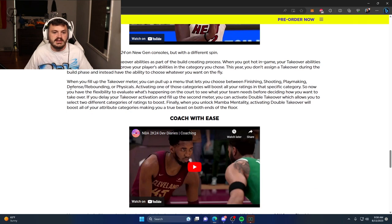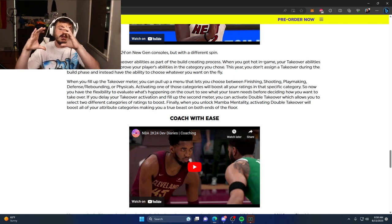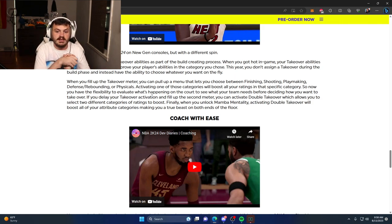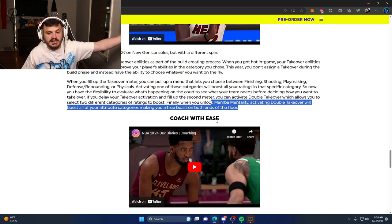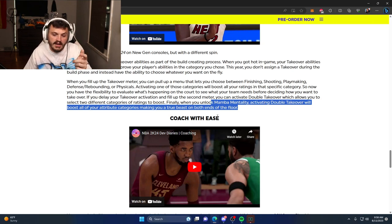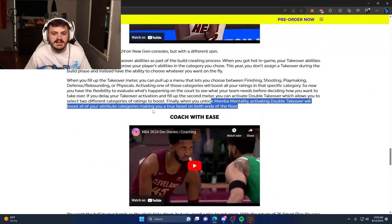There's also a new difference to the takeover system this year. When you fill up the takeover meter, you can pull up a menu that lets you choose between finishing, shooting, playmaking, defense, rebounding, or physicals — selecting one of those categories will boost all your ratings for that specific category. So during the game, when you reach takeover, a menu will pop up — probably something like the substitution menu where you scroll down and select what you want. And of course Mamba Mentality will activate your double takeover, boosting all attributes across categories and making you a true beast on both ends of the floor.